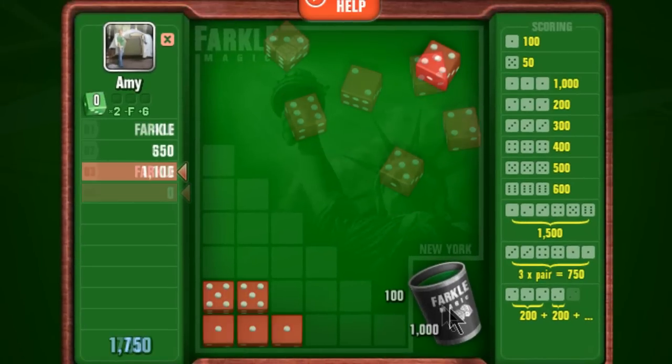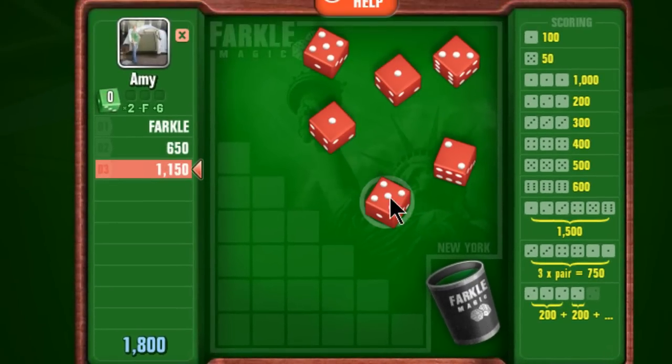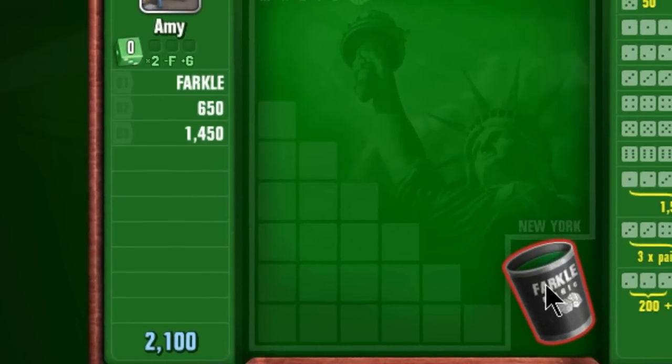If you happen to score with all 6 dice during a round then you'll get a bonus roll and be able to roll all 6 dice again and bank that score in the same round. There are 10 rounds to play so get started on your high score.